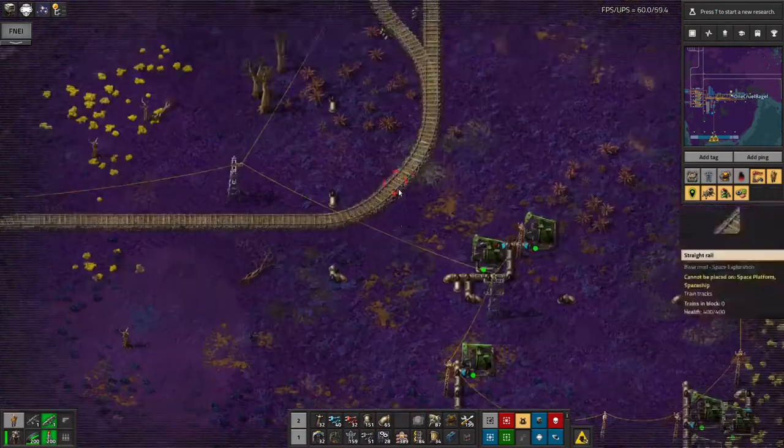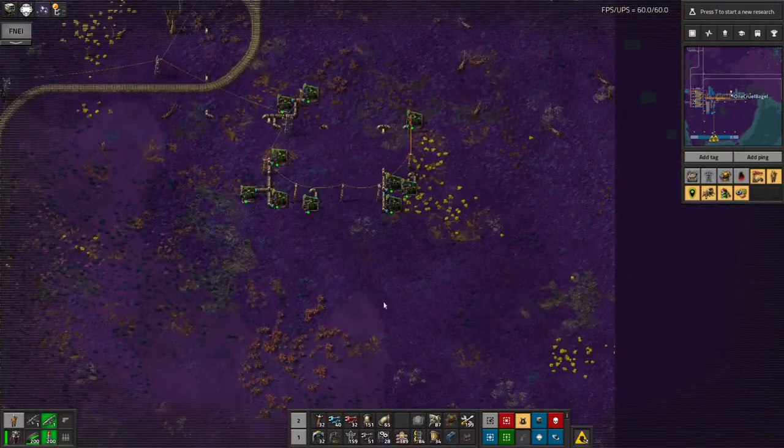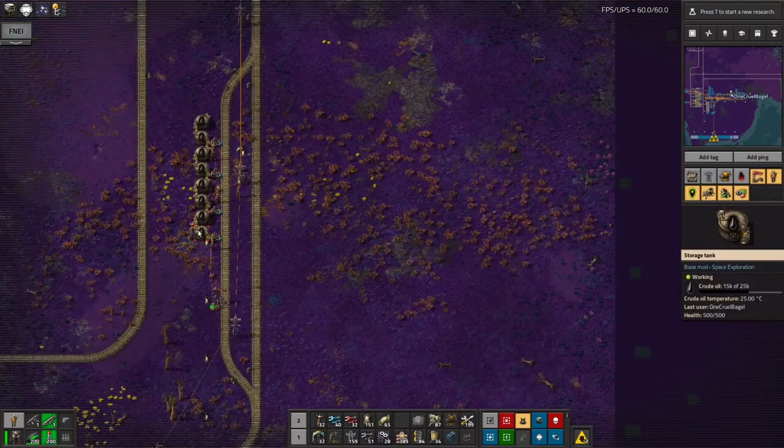I've also got a new oil station up here. This oil patch was so close to the railway I thought I might as well claim it, so we've got another set of tanks here and these are filling up.